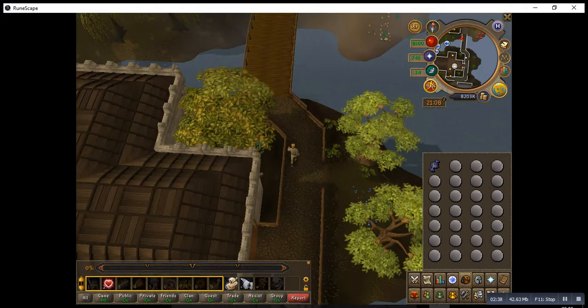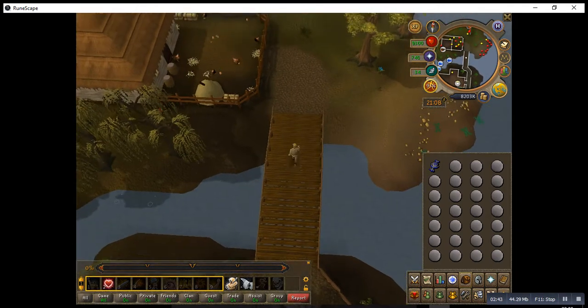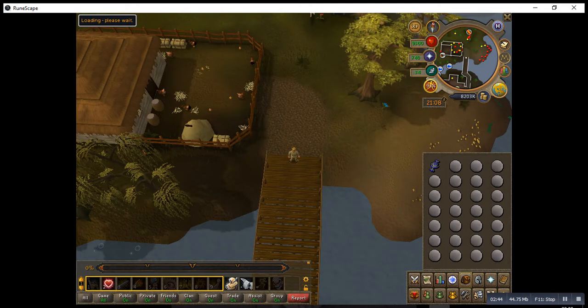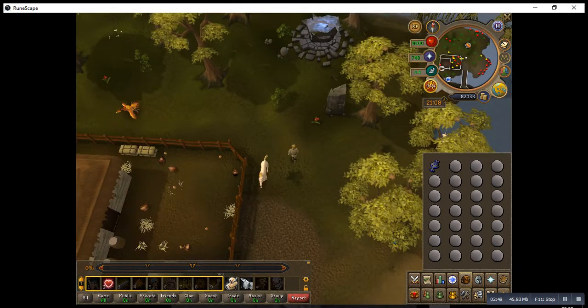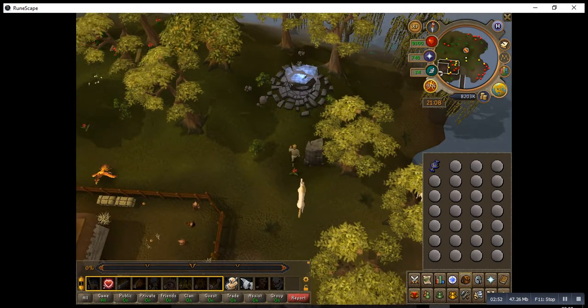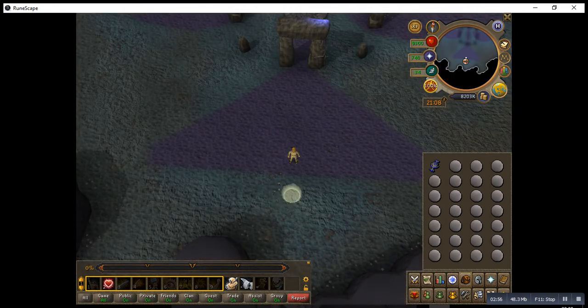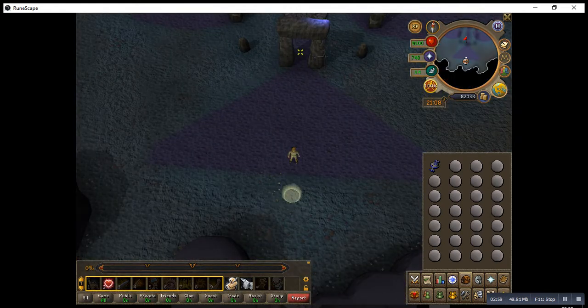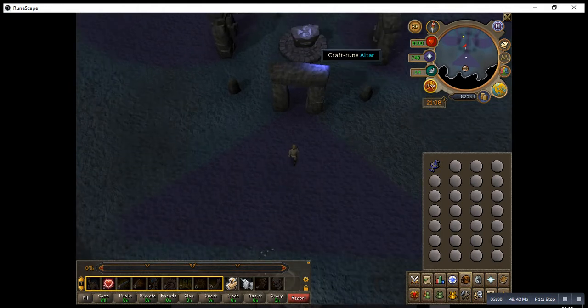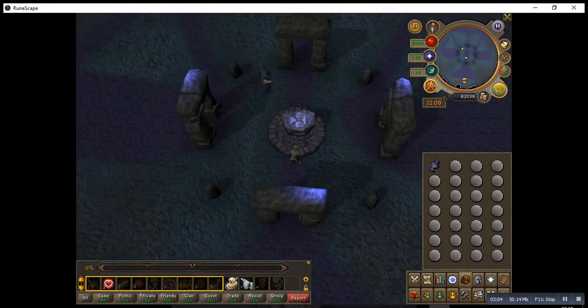Across the bridge. After the bridge, you can see the altar — there's a runecrafting sign and a map as well. That's the ruins where you create law runes, and that's the altar. Nice law runes!